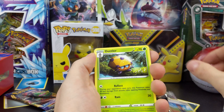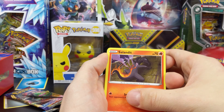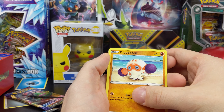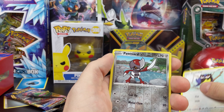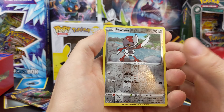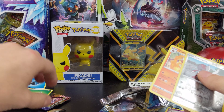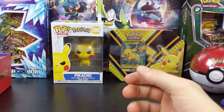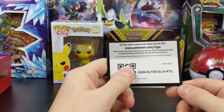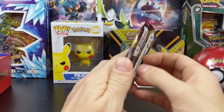Koffing, Dotlet Potion, Joltik, Salandit, Ghastly, and Cinderace on the end. Let's clean up here a little bit. Another code — Sun and Moon. And back to packs, a Sword and Shield pack.